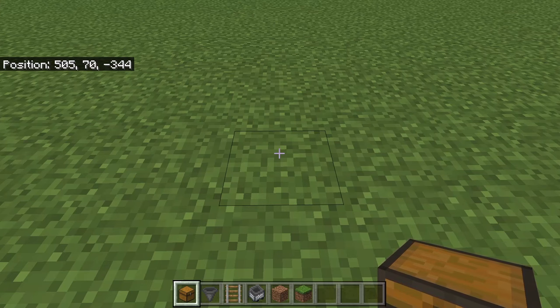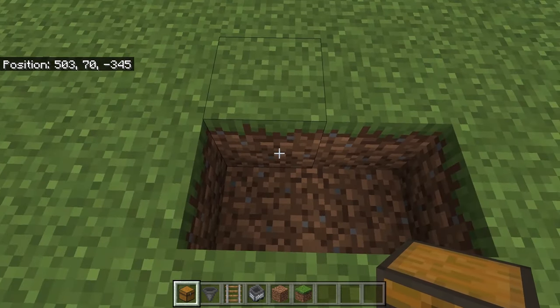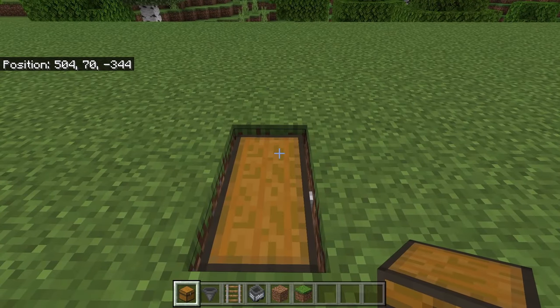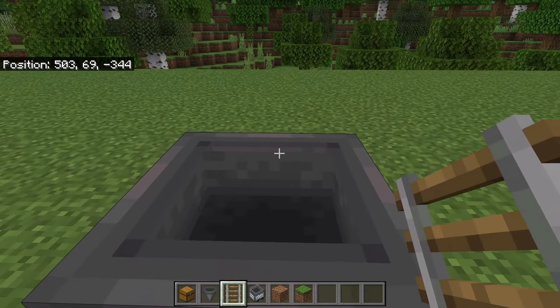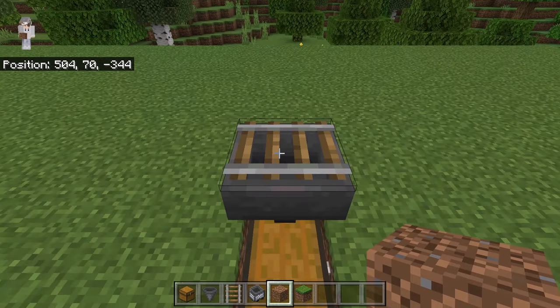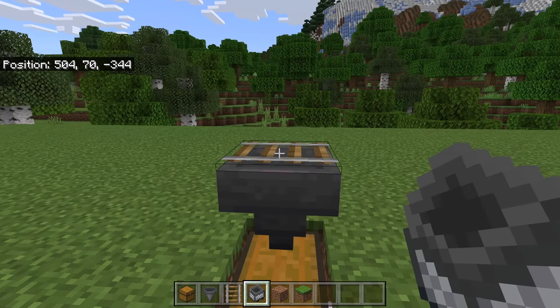The first step is to break 2 blocks. Then place 2 chests over here. Now crouch down and place a hopper at that spot — make sure the nozzle of that hopper is facing the chest. Then crouch down and place a rail on the hopper. The direction the rail is facing does not matter. Now place a minecart hopper over here.